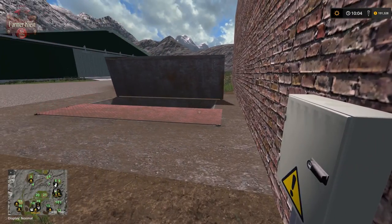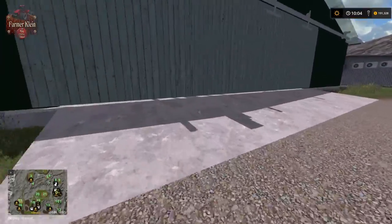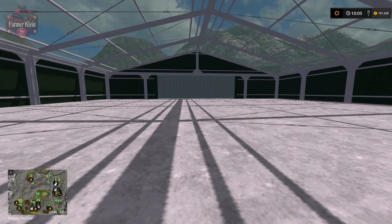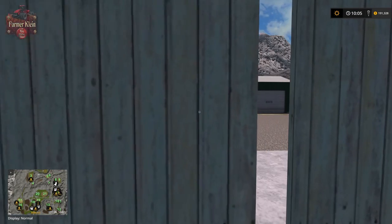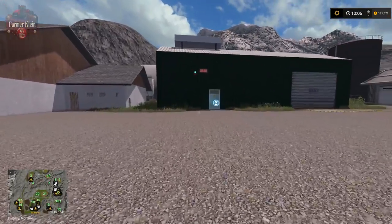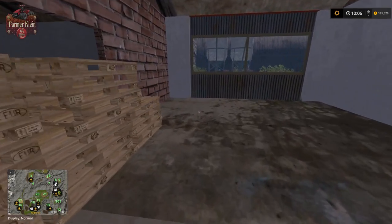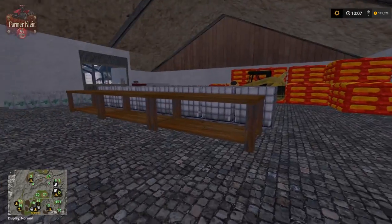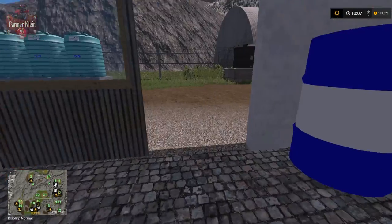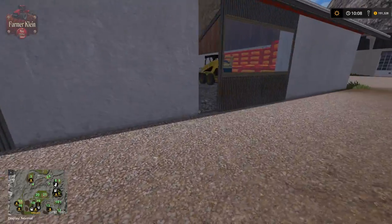In addition to all the sell points, we have some nice big buildings in here for storage with open sunroof-style ceilings to let light in and help heat the building. We have our egg sell point. There are bulk seed silos here — these are more traditional seed and fertilizer fill-point triggers, and over here we have the cheaper bulk-buy options.